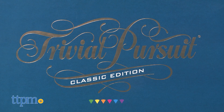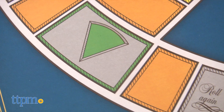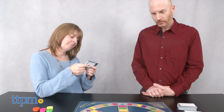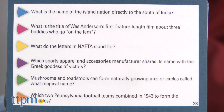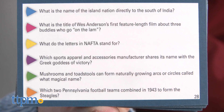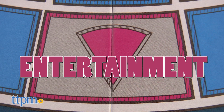Not much has changed since the original game. The wedges feel slightly different, and there are no longer small cardboard boxes for the cards, but otherwise it all looks the same — played on that iconic board and full of challenging trivia. The simple rules also remain the same: roll the die, land on a color, and do your best to answer a question. Which sports apparel and accessories manufacturer shares its name with the Greek goddess of victory? Nike. Yes!